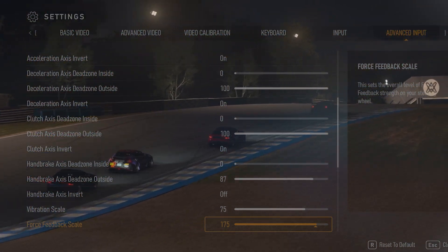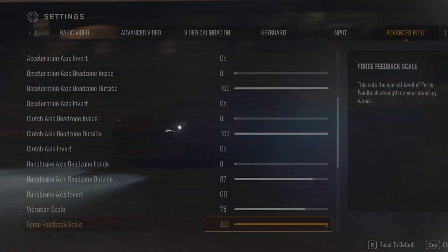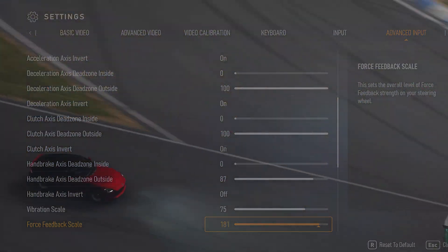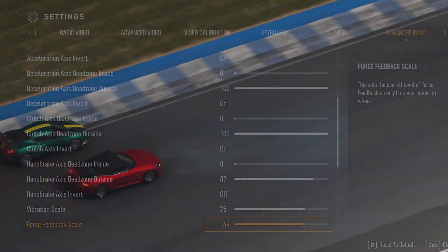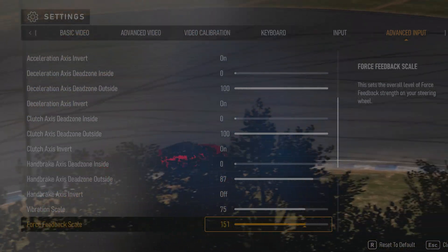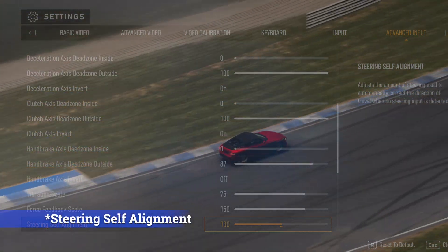Force feedback scale: this is the overall force feedback strength translated through the wheel from the game. This won't affect the vibration values — think about how turning a corner at speed creates resistance which would naturally translate through a car. Increasing this value increases the amount of torque which the wheel outputs to the user.